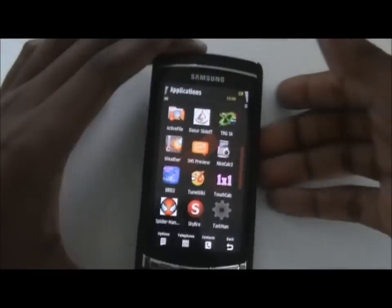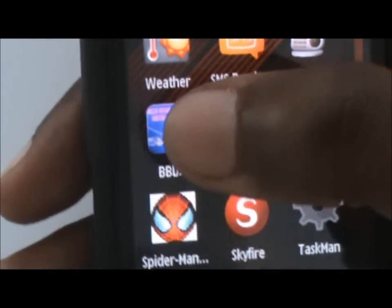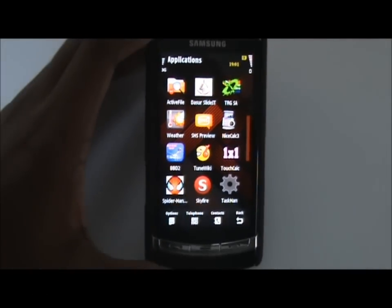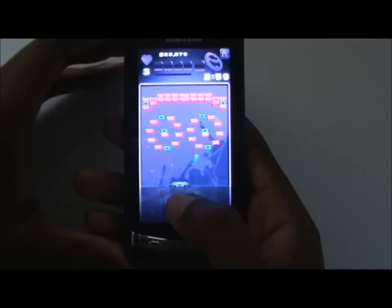The first application I'm going to cover is the cheapest one I've got here. It's called Block Breaker 2. It costs only 99 cents at the Gameloft store, so it's pretty cheap. It's a basic Block Breaker game, just with really nice graphics.